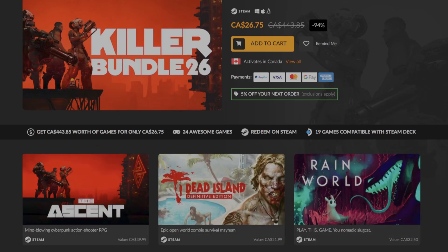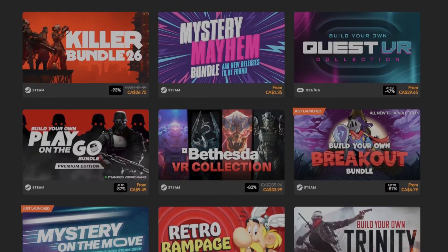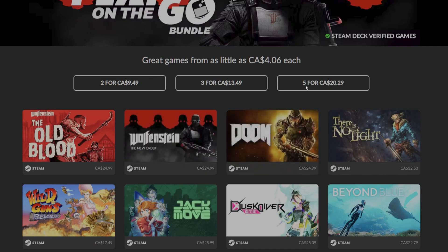I just wanted to point out that there are Fanatical bundles going on. There's a Build Your Own Play on the Go bundle — these are all Steam Deck verified games. You can pick two, three, or five games for various prices.